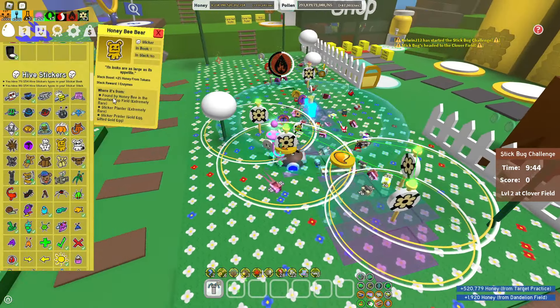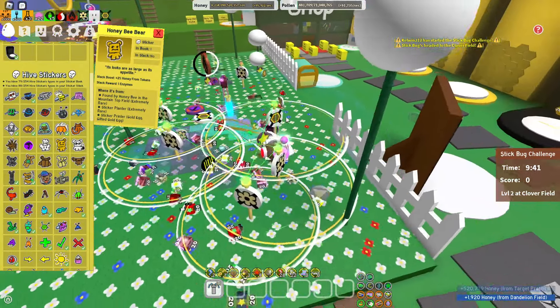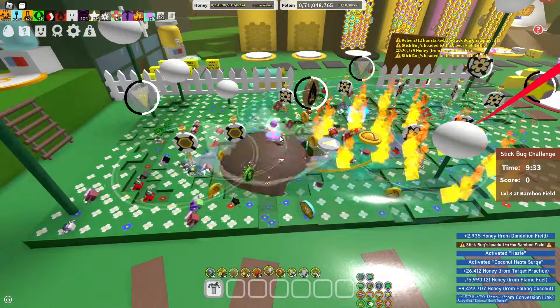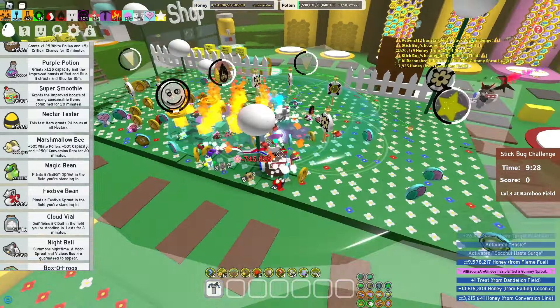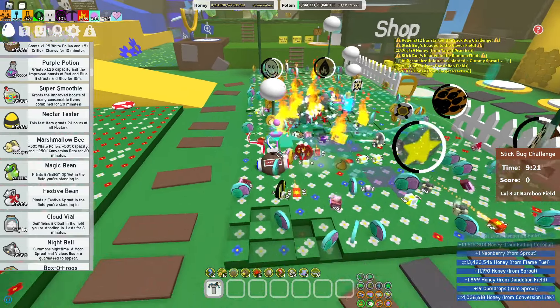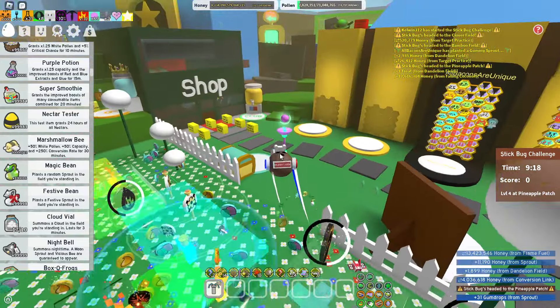For example, this one would be found by Honeybee in the mountaintop field, and that would count as a rainbow sticker. Or even if you just plant sprouts, you will get the sticker as well — the rainbow sticker — since any sticker is literally counted towards the rainbow stickers.